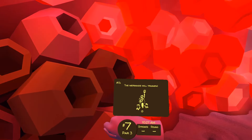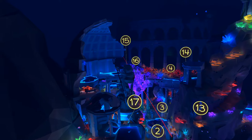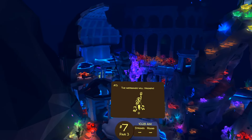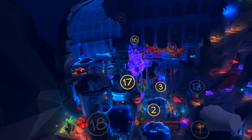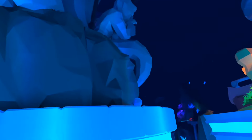The mermaids will triumph. We're looking for the big mermaid statue, which we see towards the end of the course over by hole 17. Because the pearl is at the base, we will teleport down there. There is the mermaid statue, and there is our final pearl.